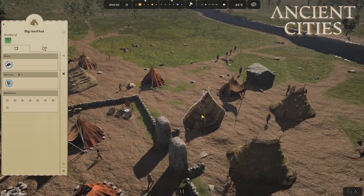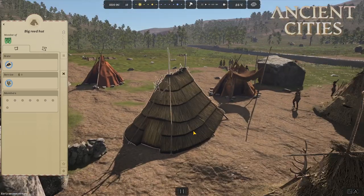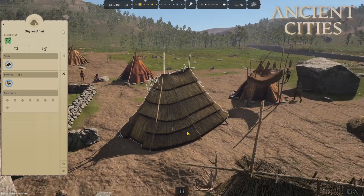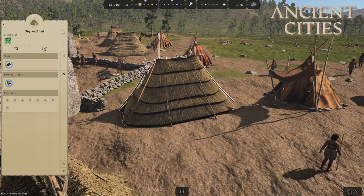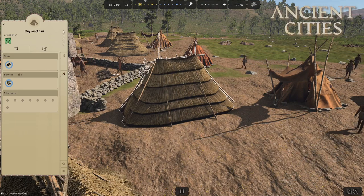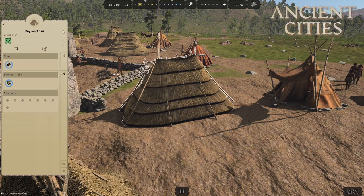There was rarely any tribes in the Mesolithic that was more than 100 members. Since the sleeping arrangements are always first come first serve, there will be a natural rotation about who sleeps where. And if you remember to always only have enough huts for everyone to have a place to sleep, everyone will in turn sleep in the better quality huts.